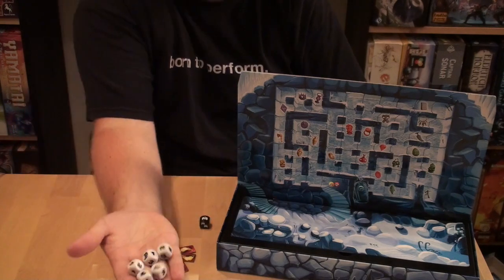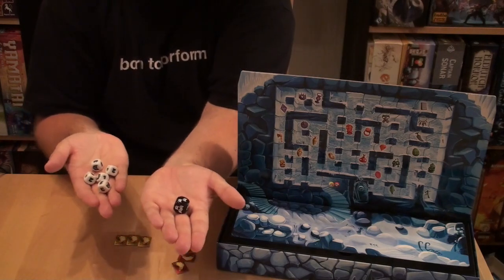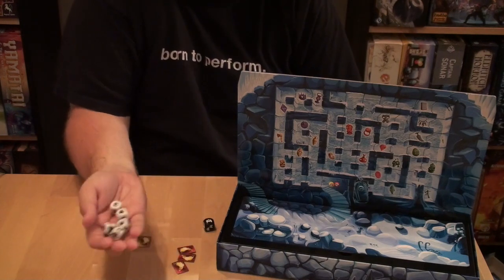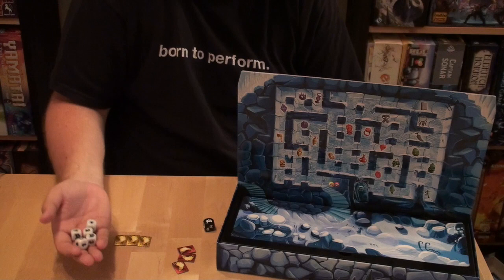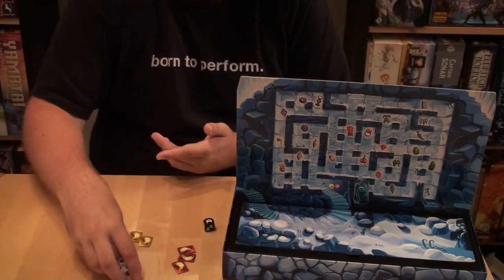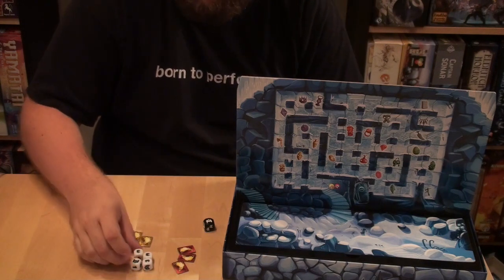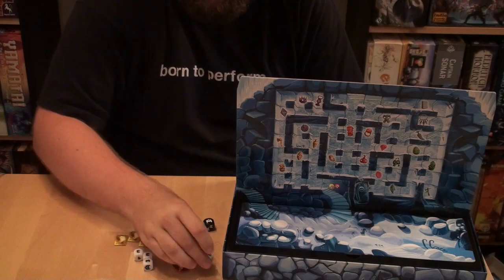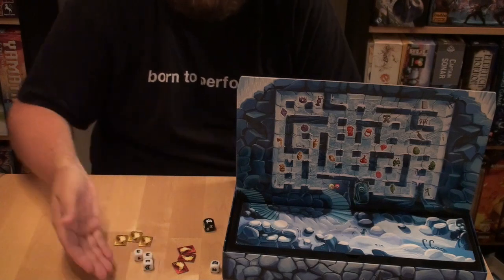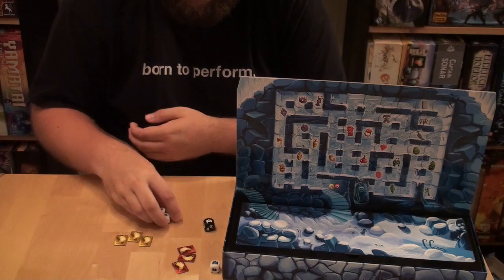Everyone takes a turn. The penguins use the penguin dice and the mummy uses the mummy die. The penguin player rolls the dice, and if any show a mummy face, those dice are set aside — you can't use them. You can either reroll your remaining dice or keep the results if you're happy with them.